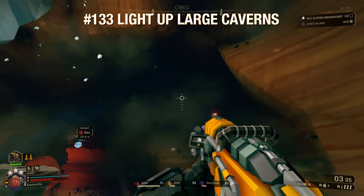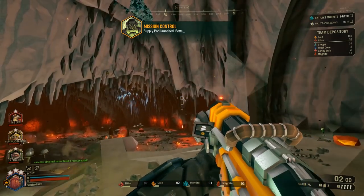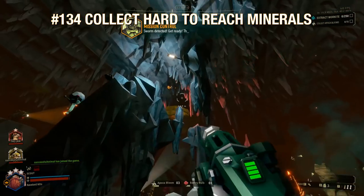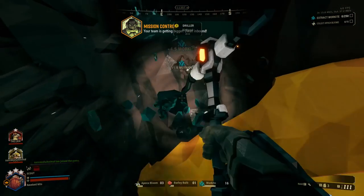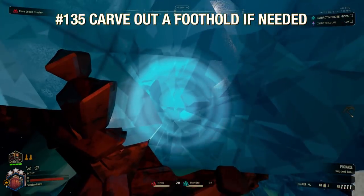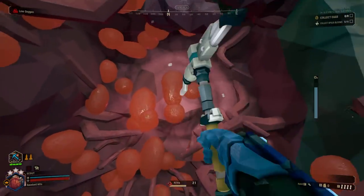As Scout, anytime you enter a big room, make sure to use your flare gun to light it up — especially when you hear a swarm coming. Your team will really appreciate being able to see. Make it a priority to check high up and hard to reach areas for your teammates — you can save your team some platforms, zip lines, and drill fuel by just grappling up to the ceiling to check if there's anything up there. Leave floor level minerals to teammates who don't have as much mobility. If your engineer isn't paying attention, you can make a foothold on the wall next to some ore with a power attack — the Hover Boots perk helps a lot with this.